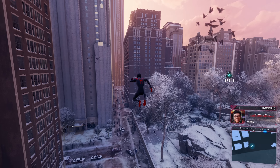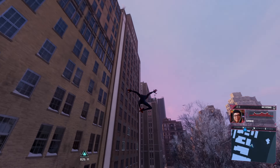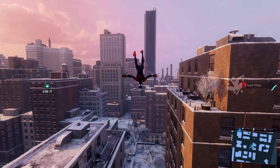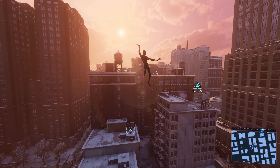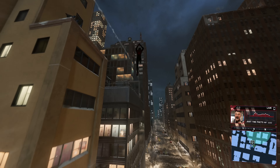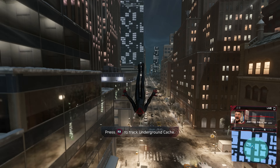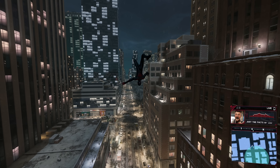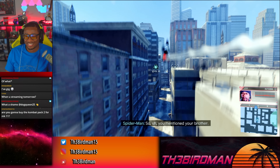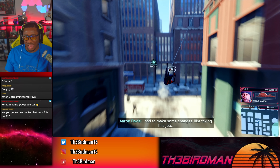Moreover, swinging through the city, while functionally the same as the previous game, is aesthetically different. In keeping with Miles being an unrefined and beginner superhero, he doesn't swing with as much grace as Peter Parker. These are only aesthetic differences that have no bearing on gameplay, but these little details show exactly why Insomniac were the right people to make this game. Miles swings like it's his first time in the air, and often ends up swinging backwards. But the best thing about this was probably the coolest video game moment I had in 2020: he can swing inverted.